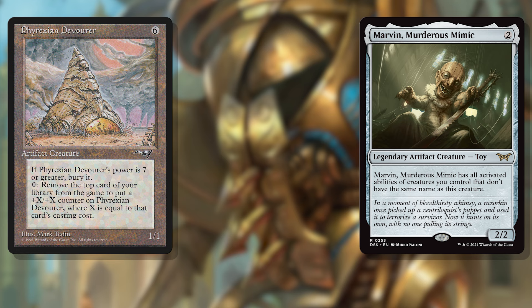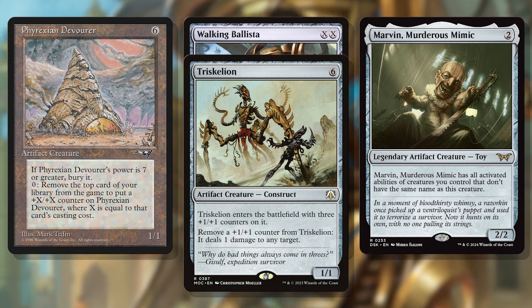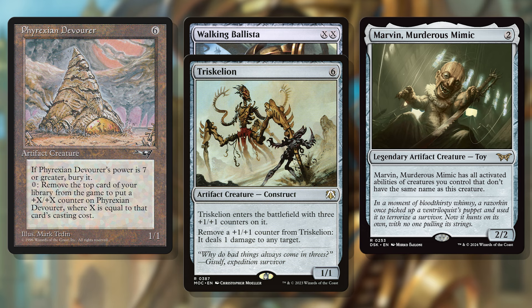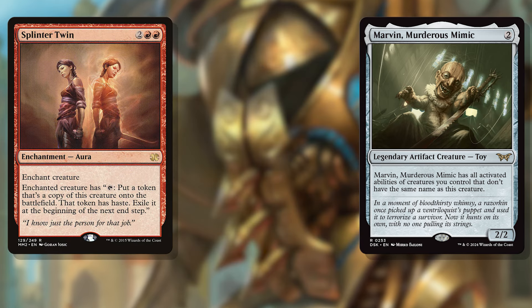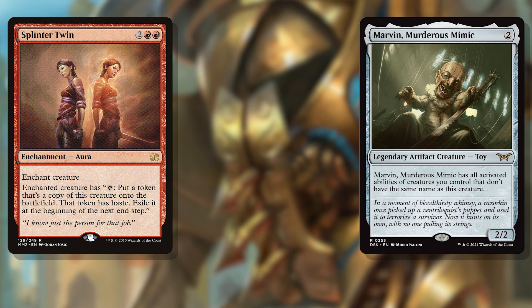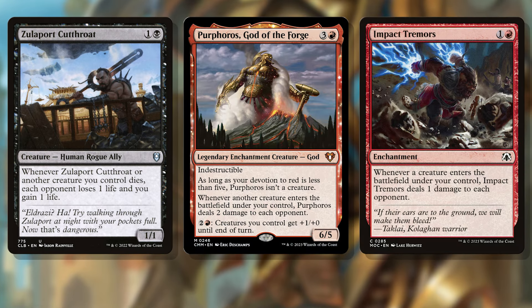You can pair Marvin with a Phyrexian Devourer and a Walking Ballista or a Triskelion to take out the whole table in a single turn. The Devourer lets you exile the top card of your library to put counters on it equal to the exiled card's mana value — that's an activated ability. So if Marvin also has the ability to remove counters from himself to ping opponents, you exile your library to put counters on Marvin, then remove all of those counters to gun down your opponents. Not bad and entirely colorless. And as long as you have Splinter Twin enchanting any other creature, Marvin can tap to make a copy of himself, sacrificing the tapped copy to the legend rule and keep making infinite enters and dies triggers for you. This is great in an aristocrats deck or anything running Purphoros or Impact Tremors as a win con.